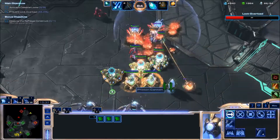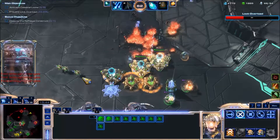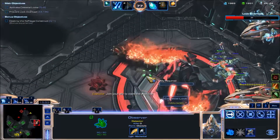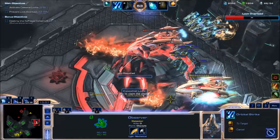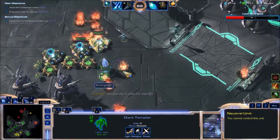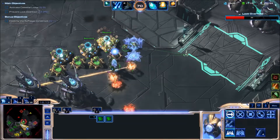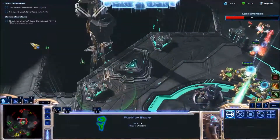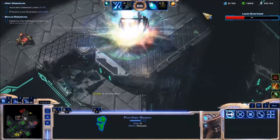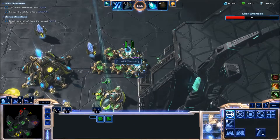I need more stuff here. Join your ally to claim the objective — okay, I have an observer here, so let's use that to help capture the lock. I also need more observers. We'll use the Purifier Beam right now just to chase down that other far Void Rift. There we go — let's send that to work over there.